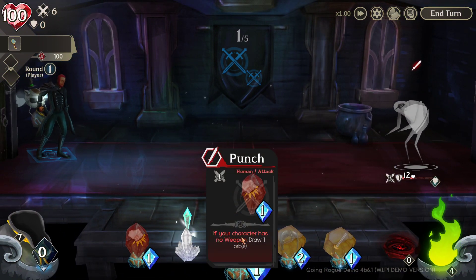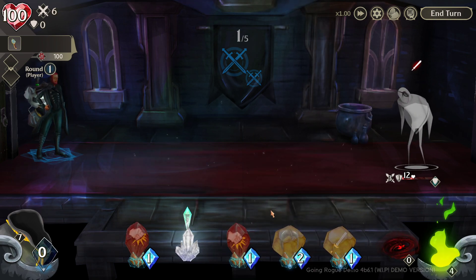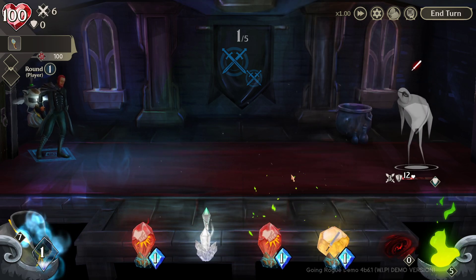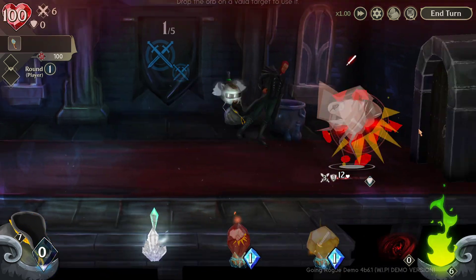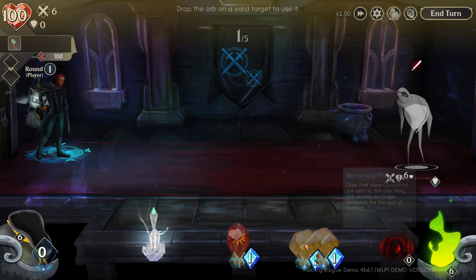When we attack - boom - it gives more mana back because the punch says: if I have no weapon equipped, draw an orb. Keep your orbs flowing and keep your attacks going. This game can really get going - you can get a lot of attacks in one turn if you just keep burning orbs and drawing more, just keep flowing them in.